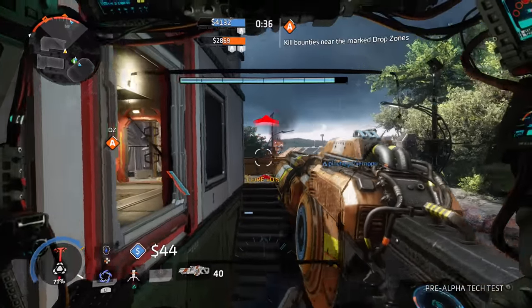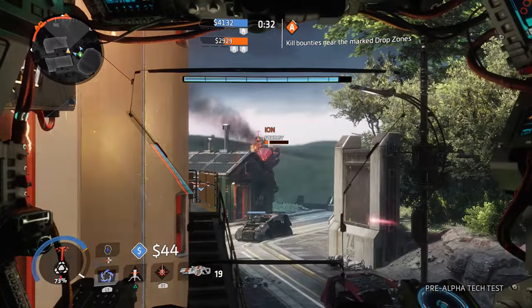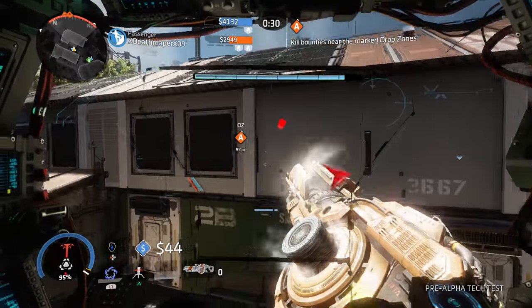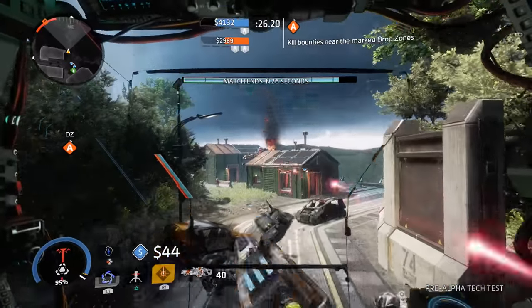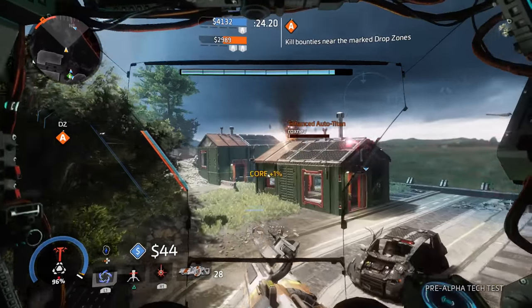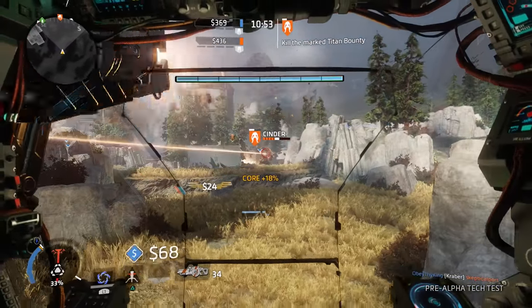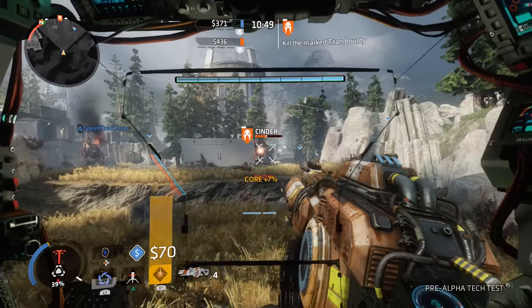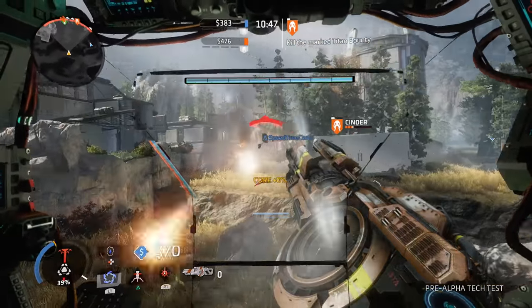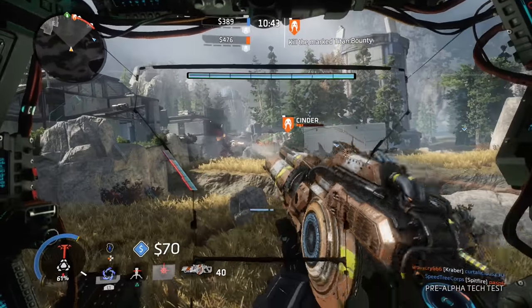Generally, Ion excels in medium to long range engagements, but she's no slouch up close either. She slightly prefers Homestead over Boomtown in the tech test, but she'll fare well on any map. Ion is a very cerebral Titan — you have to understand your energy level at all times and how all of your abilities are going to consume it. You also need a little knowledge of all the enemy Titans before you can play Ion perfectly.